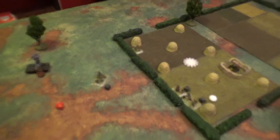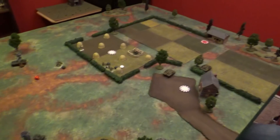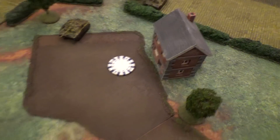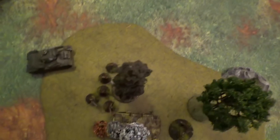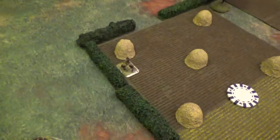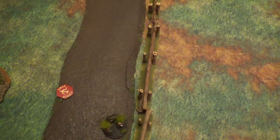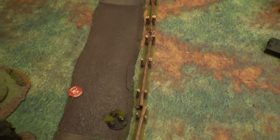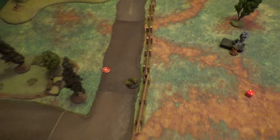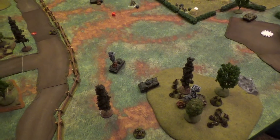Bottom of turn nine - they finally broke the back of the Red Army. Vin's machine gun fire from the platoon command whittled down and killed the rifle team up on the hill - I had to pull a chip. Then the machine gun team took two casualties off the last squad at the fence, forcing them to break. With one battle rating left, I pulled a chip worth two - that's the end of it. German victory.